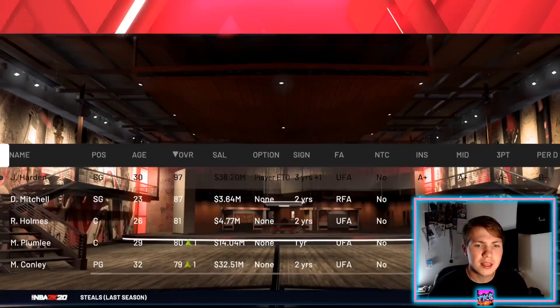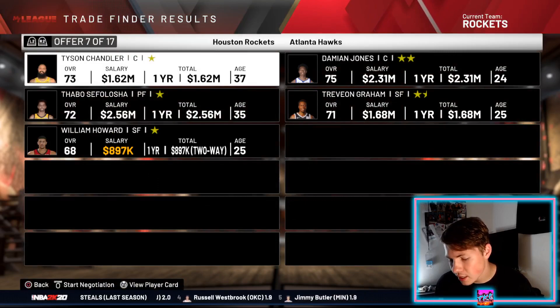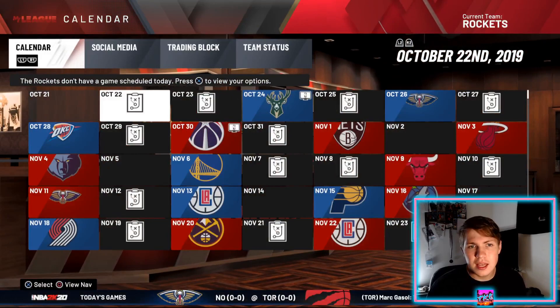Who else has to be traded? Kent Bazemore we just brought in, so Tyson Chandler and Thabo Sefolosha — we have 17 offers, Siri picks 12. We'll take Timothy Luwawu-Cabarrot and Garrett Temple.